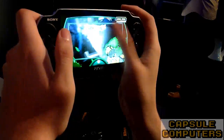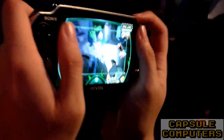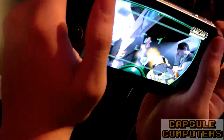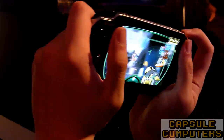You can get slime on-screen and wipe it off the front screen. So basically all the features of the Vita — touch screen, rear touch, front camera, rear camera, microphones, and six-axis — are used. Not all games use all the features, of course.